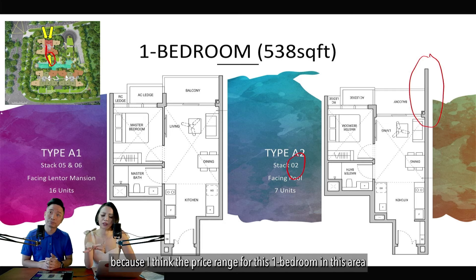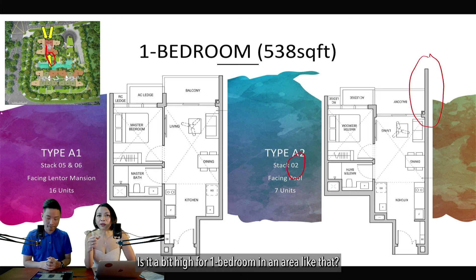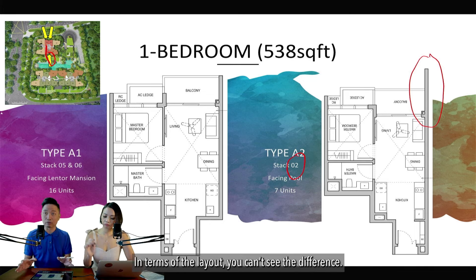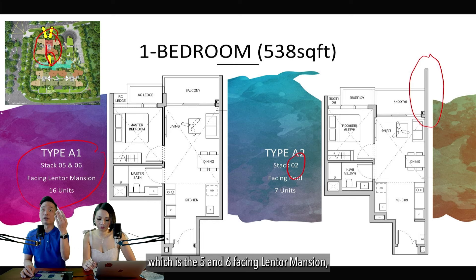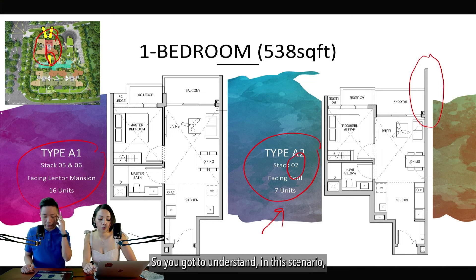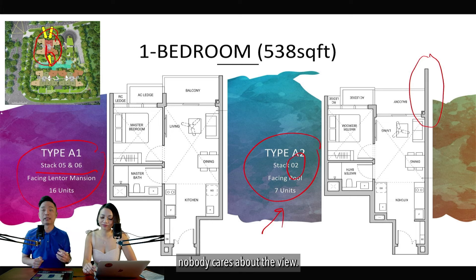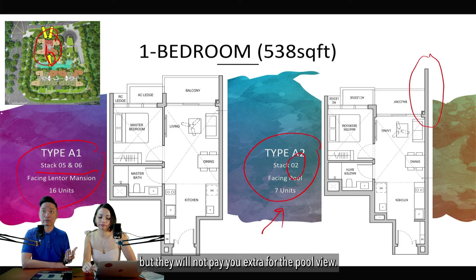The price range for this one-bedroom in this area is around $1.2M to $1.3M — which raises the question of whether that's high for a one-bedroom here. There are three stacks available for one-bedroom: stacks 5 and 6 are facing Lantor Mansion (outside), and stack 2 is pool-facing. Pool-facing is usually most expensive. For investment purposes, the cheapest unit is the way to go — tenants will not pay an extra $200–300 for a pool view. Straightforward recommendation for investors: stacks 5 and 6.